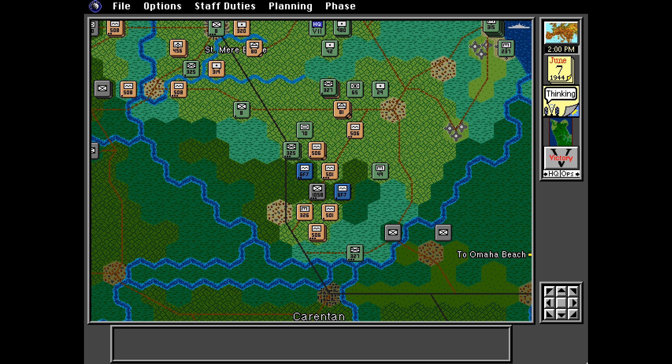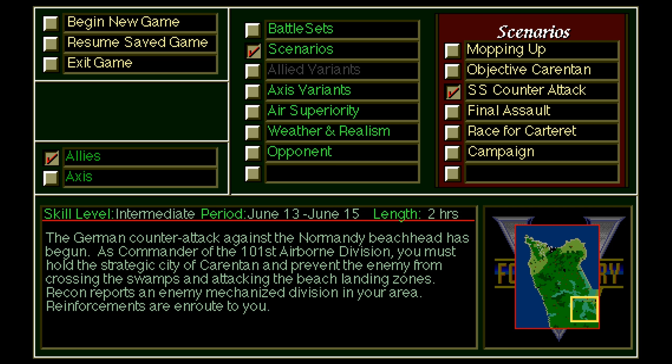Next up is Objective Carentan — a short one-hour scenario where the allies must liberate the city of Carentan to enable a link-up between Utah Beach and Omaha Beach forces, consolidating the allied beachhead in western Normandy. Then there's SS Counter-Attack, a longer two-hour scenario replicating the attempt by the 17th SS Panzergrenadier Division to retake Carentan, and Final Assault, a five-hour affair covering the major battle for Fortress Cherbourg. Finally, Race for Cartier is around 10 hours, focusing on the allies' drive west to cut off the peninsula from German reinforcements.